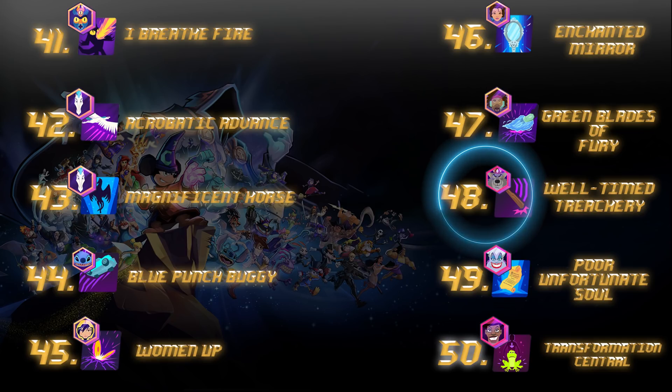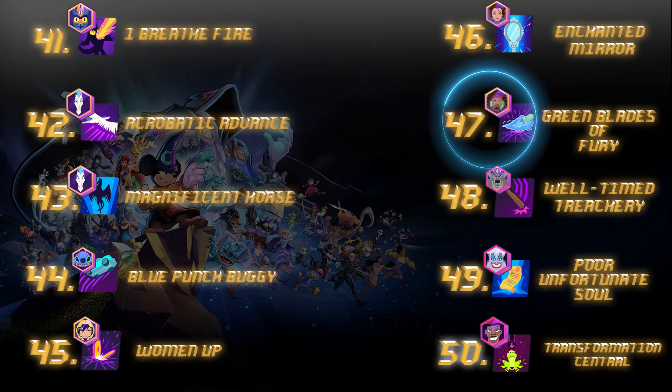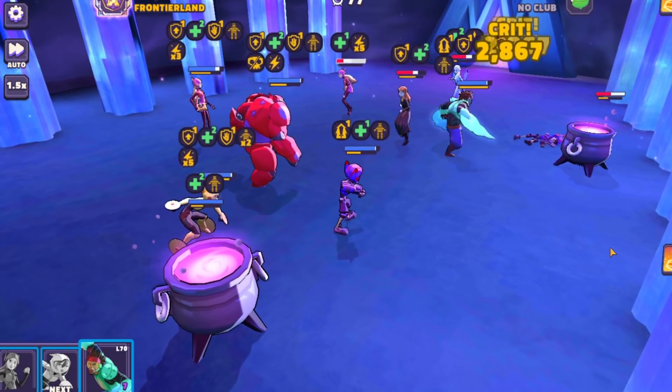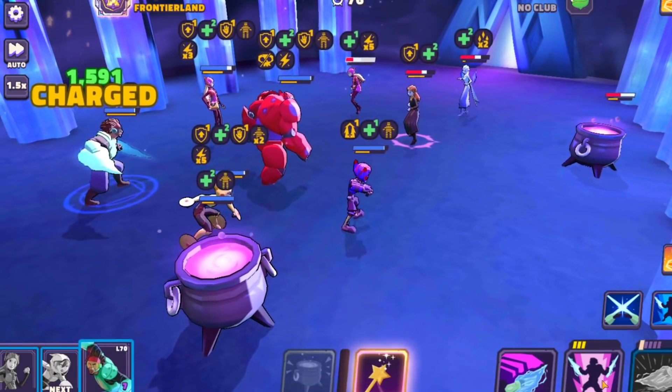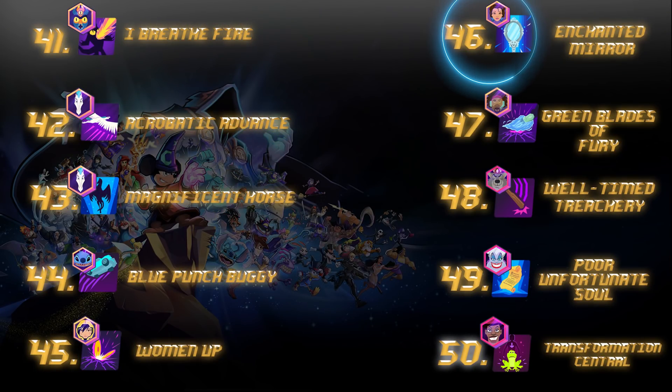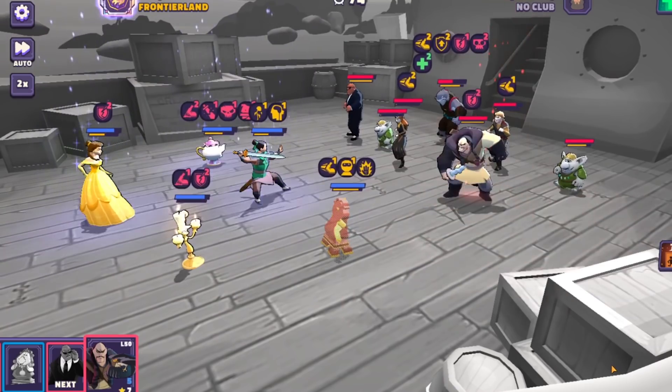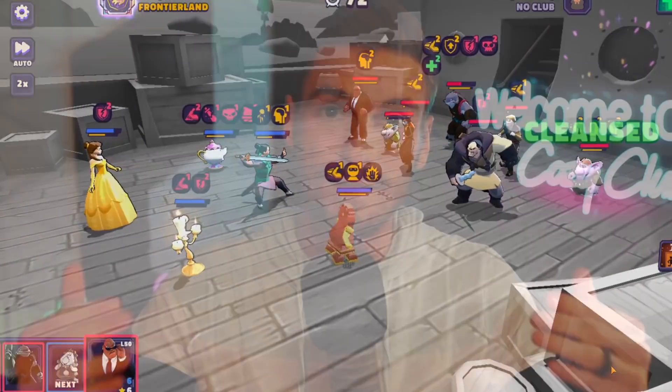Sheriff of Nottingham has a nice attack in there. Wasabi has an insane cooldown ability that can pretty much one-shot anybody with a shield, and he gets an extra turn — gotta love Green Blades of Fury. After that, you've got Enchanted Mirror, Belle's passive ability that can reflect debuffs over to the enemy as well as give her adjacent allies turn meter — a very strong passive that makes Belle very useful within the game.